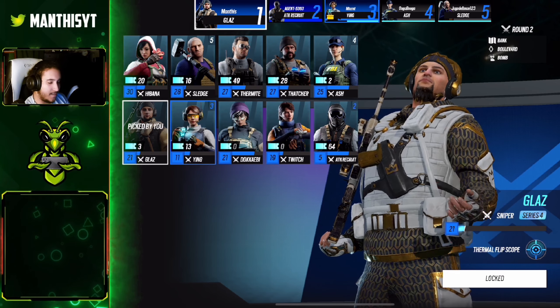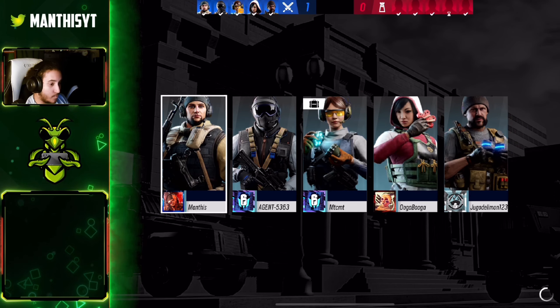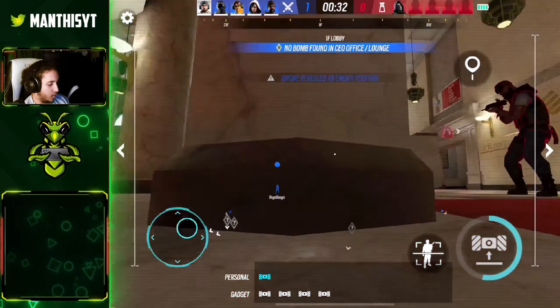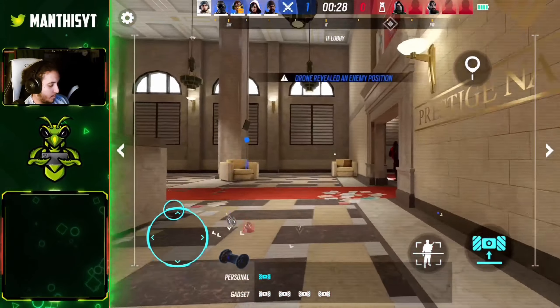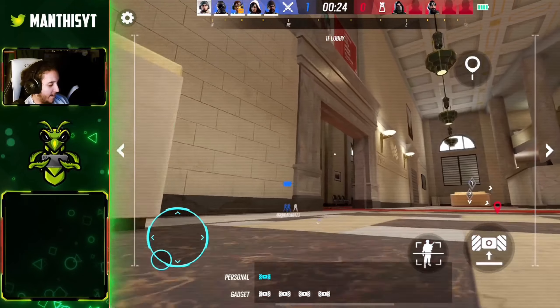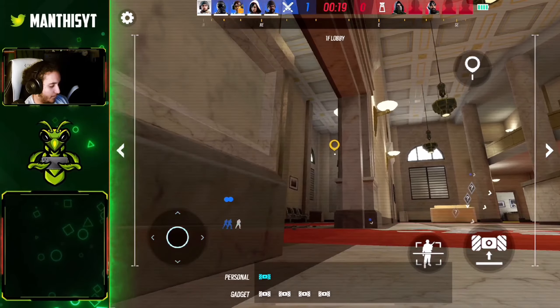We're going to equip all of this on Glass right now and try it out in game. We have Bank, which is probably the best map to use Glass — hopefully they're in an objective where I can snipe them from the windows because that would be perfect. I want to get some long-range engagements with Glass. It looks like they're in the lobby down here, which could potentially work.